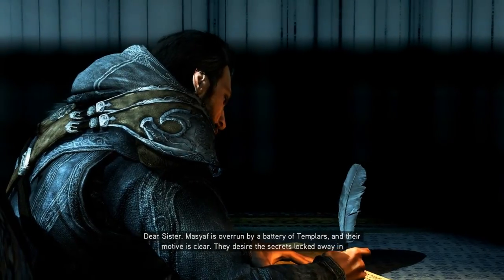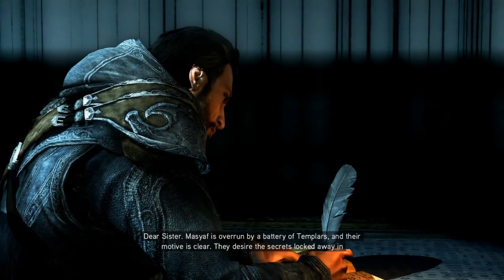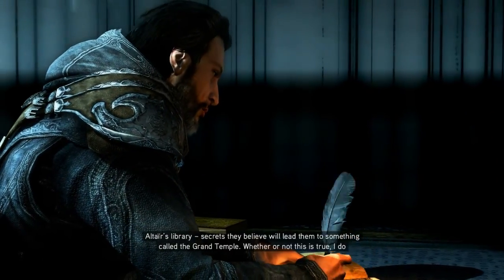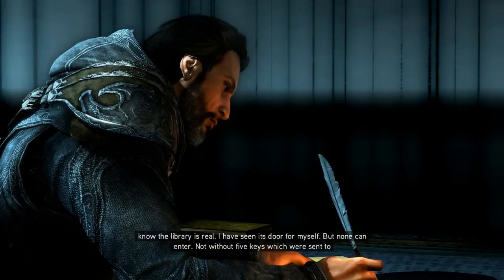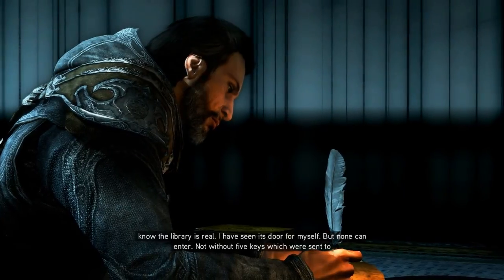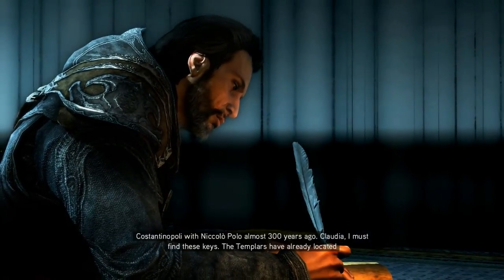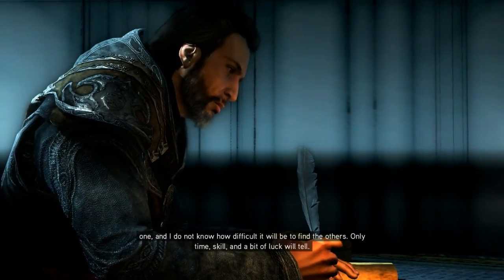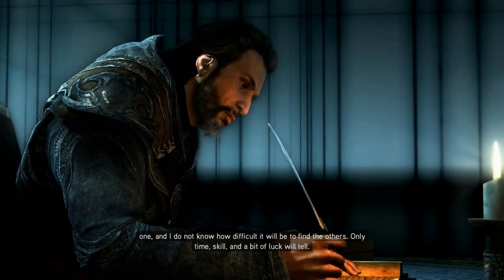Dear sister, Masyaf is overrun by a battery of Templars, and their motive is clear. They desire the secrets locked away in Altair's library — secrets they believe will lead them to something called the Grand Temple. Whether or not this is true, I do know the library is real. I have seen its door for myself. But none can enter, not without five keys which were sent to Constantinople with Niccolò Polo almost 300 years ago. Claudia, I must find these keys. The Templars have already located one, and I do not know how difficult it will be to find the others. Only time, skill, and a bit of luck will tell.